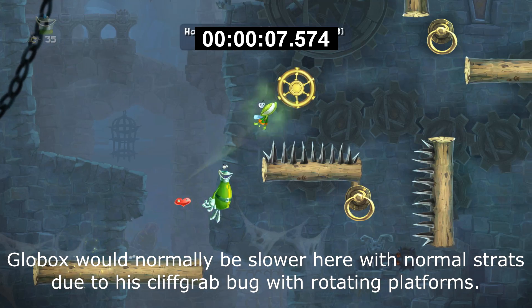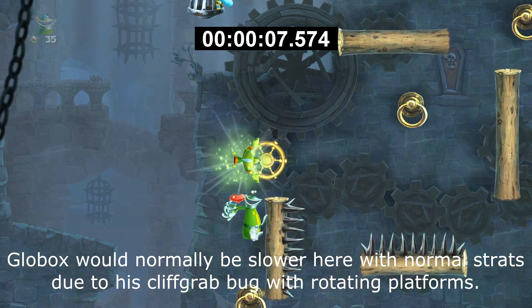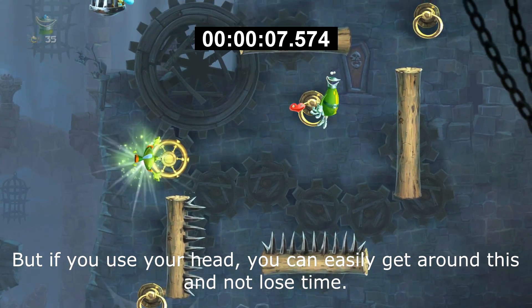Here in How to Shoot Your Dragon, there is a place in the level where you can potentially be slower if you don't know how to avoid it. Globox has a weird cliff grab bug when there's rotating platforms, and this is the only case where it happens, but there are ways around it if you use your head.